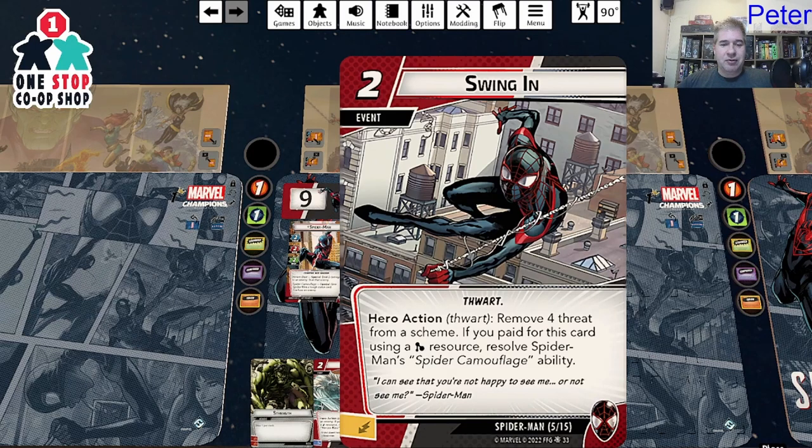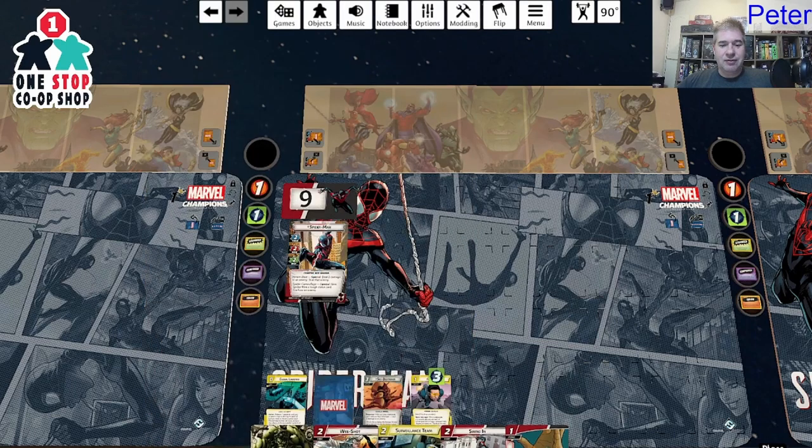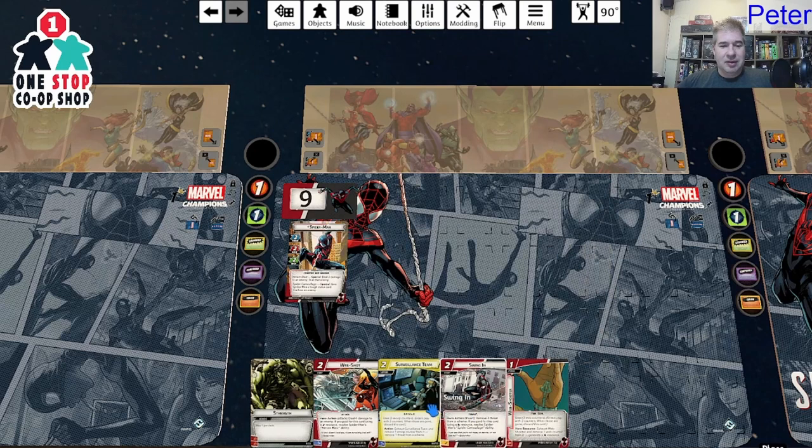Swinging In is a Thwart Action: remove four threat from a scheme. If you paid for this card using a mental resource, resolve Spider-Man's Spidey Camouflage — which gives you tough and confuses the enemy. I like that. Just need a mental resource. The problem is I don't have both a lightning and a mental, so that would have to be my lightning.